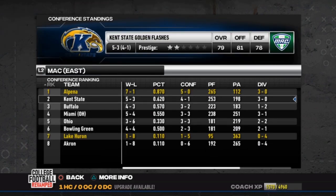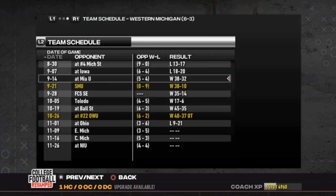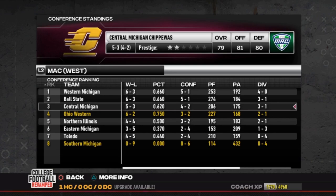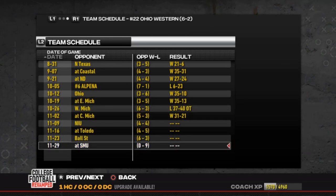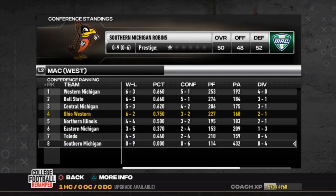Updated standings: Buffalo pretty much out of it with that loss. Kent State one game behind — they have the offense to hang with Alpina and they have home field. Western's schedule coming up: with a win over Ohio Western, they lose to Ohio 21-9, a little bit of a hangover. They get Eastern, Central, and NIU coming up. Western is the team to watch for Ohio Western. The Ospreys close with NIU, Toledo, and Ball State.